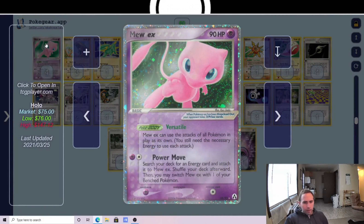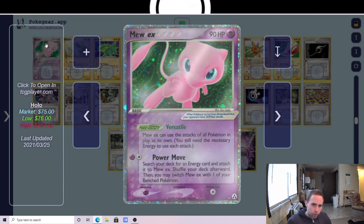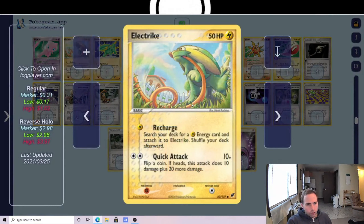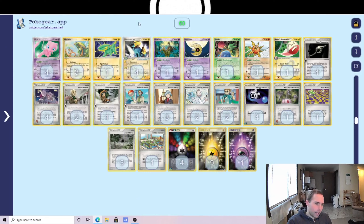We play four copies of Mew EX. Mew is probably the most versatile Pokémon the game has ever seen — being able to copy your own attacks or opposing attacks. You can do things like copying a Clutch on a Pidgeot, which can be situationally good, copying an Elemental Blast on an opposing Lugia, or using Disconnect and Roselia — just a ton of different options. If you open Mew, it's probably the best opener in the deck.